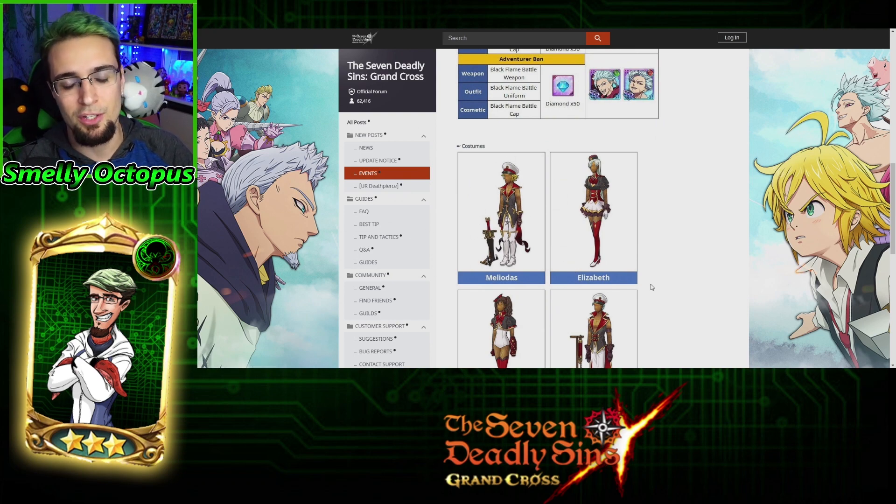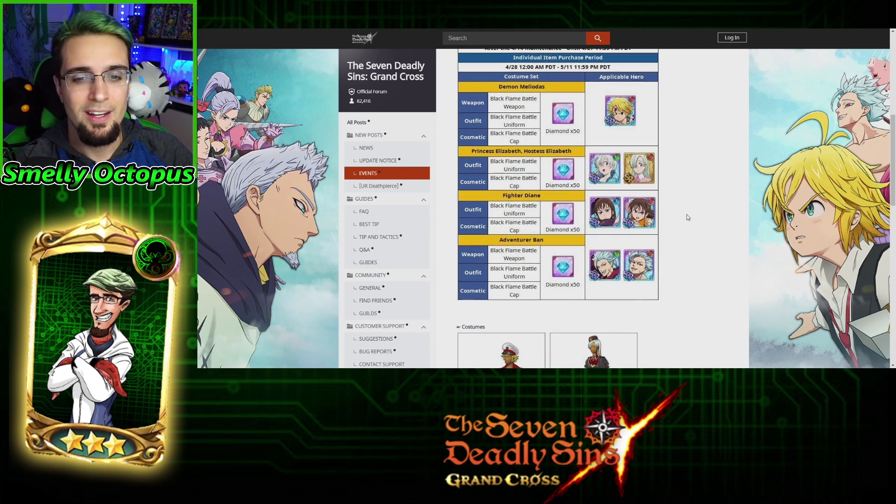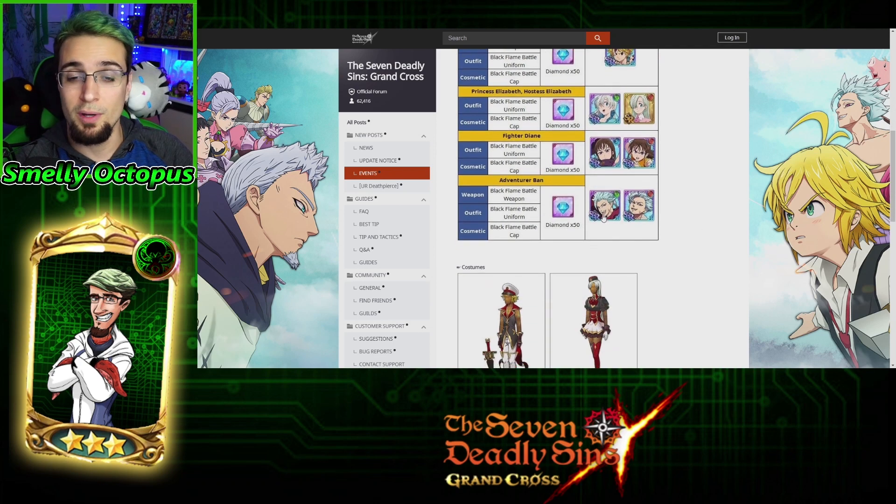The armor is just for cosmetics, making your waifus and husbandos look amazing. Personally, I wouldn't go for Elizabeth or Fighter Diane. I would probably do Bond, because Bond is one of my favorites and I do use him, and I plan to use him for a long time in PvP.